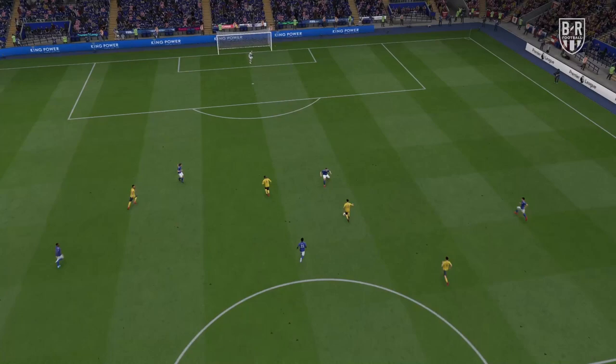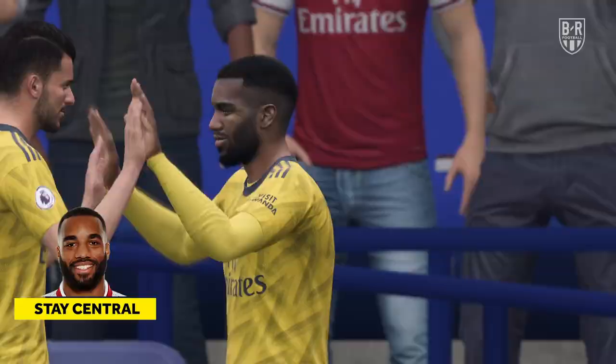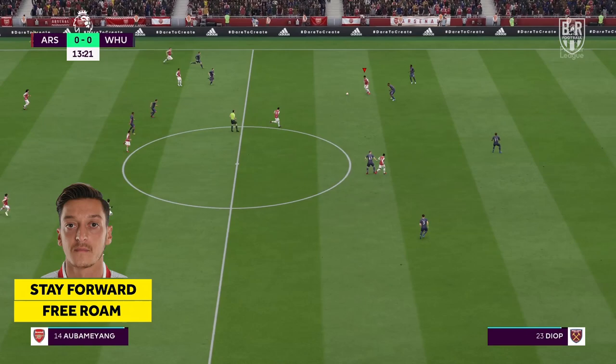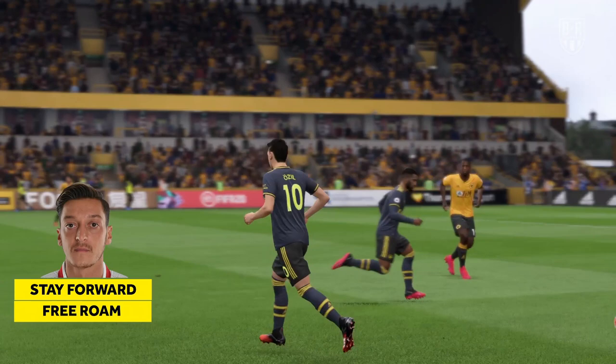As for Lacazette, instruct him to stay central so he can provide a focal point to the attack and link up with the others. Behind them, set Ozil to stay forward. He won't be doing much tracking back with his low defensive work rate anyway, but it's best to keep him planted as often as possible. Set the playmaker's positioning to free roam, allowing him to naturally find space and get on the ball so he can dictate with passes in dangerous areas.